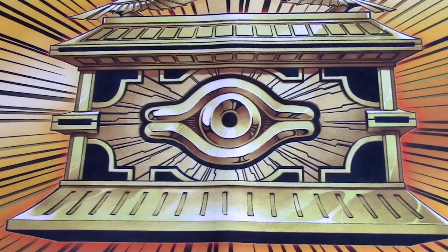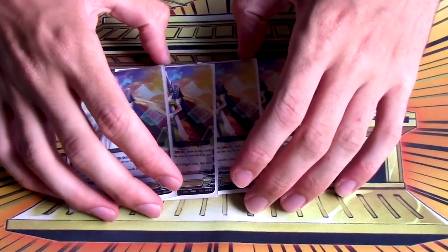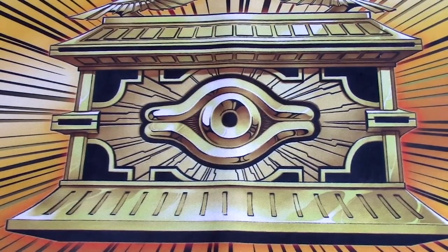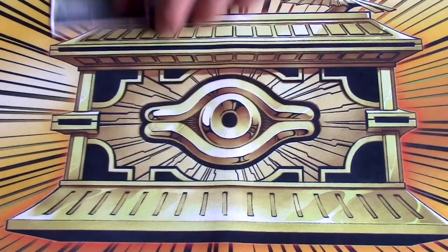Four copies of Rectangle Magus — it's Hexagonal Magus on rear with a Soul Blast cost for that skill. It's a grade two that gives you advantage and lets you get the Tom faster. Four copies of Tetra Magus — it gives you a draw, and you can put crits on top of your deck if you want. It's good for both reasons: if you have Tom set up you get those crits, and if you don't have Tom you can keep the draw as a plus one or guarantee a trigger.